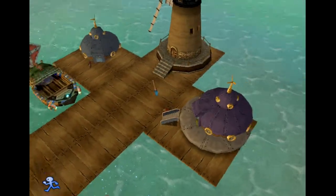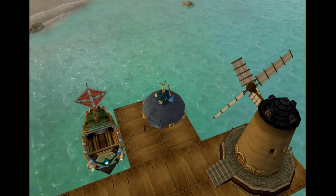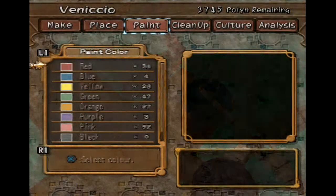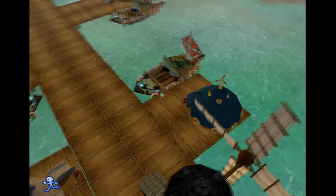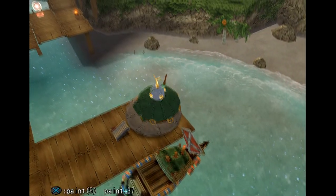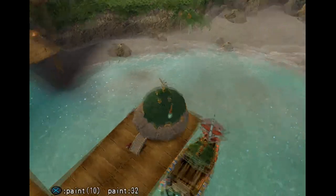Blue is next — I think it's this house. Let's paint that bit and then that bit. And then last colour's green. This actually matches up what order they're in in the future, which is why I'm doing it like this. There we go. That's the painting done.